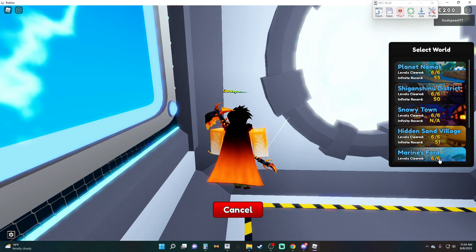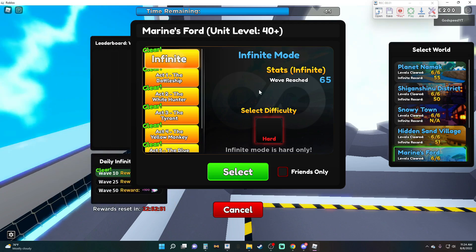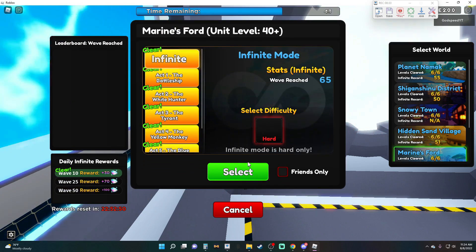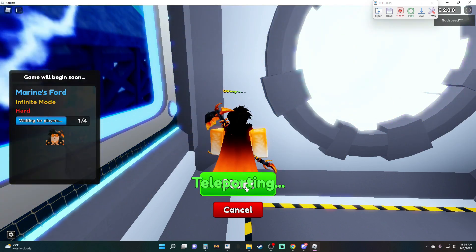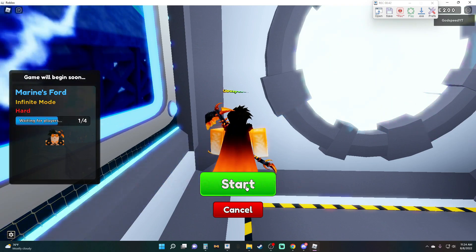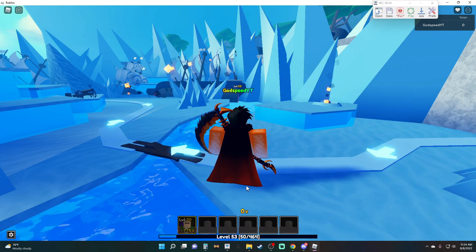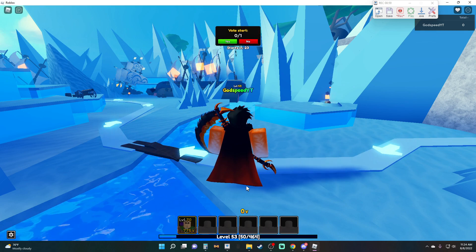Once you're in there, go into Marineford, make sure it's selected, select hard mode, and then press start. Tap it a little bit to make sure you actually selected it — there's a lot of wasted time if you don't start it instantly. You'll then get teleported into Marineford infinite mode. This is a super easy macro, which is exactly why I'm making this. All you need is Erwin at a reasonably high level.